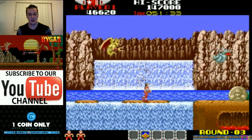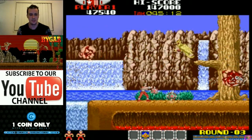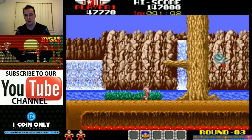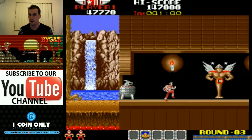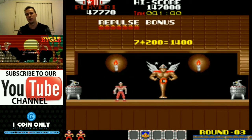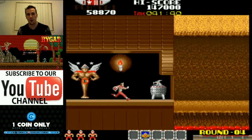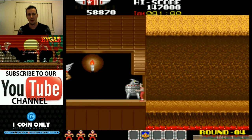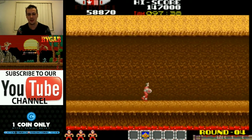I've never been that fantastic at Rygar. However, I've always enjoyed the game. And that's the one attack I've always forgot about - you can attack to the left or the right and just throw straight out, or you can hold up and attack and actually swing your yo-yo flail mace modified weapon in a 360 motion and protect yourself. That's actually a pretty neat little addition.